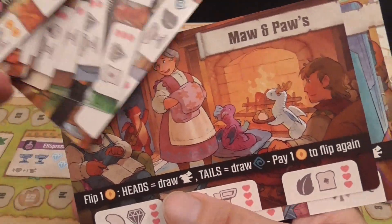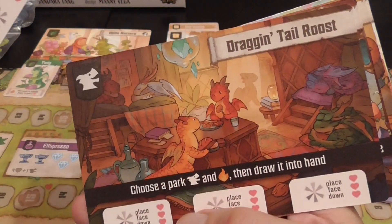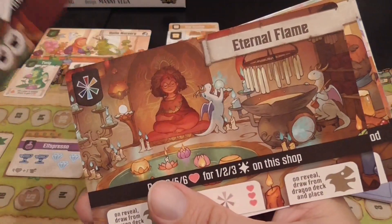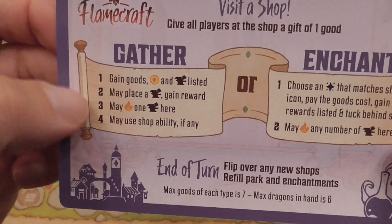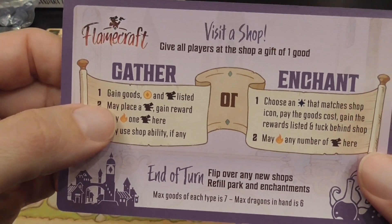The only negative I have to say about this art is that now I want to go and live in that place, so it makes me a bit sad that I can't just move there. That's the only negative I can think of. So gathering — that's how you do it. You do all of those steps, and you can see you can collect a lot of stuff with a simple gathering action.